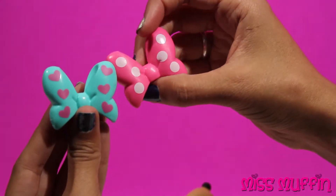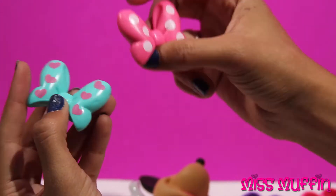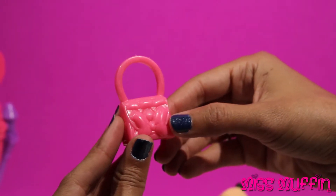She has two different bows to choose from: a green bow and a pink bow. The green one has hearts and the pink one has polka dots. And look, she has another purse to choose from — this one's pink.